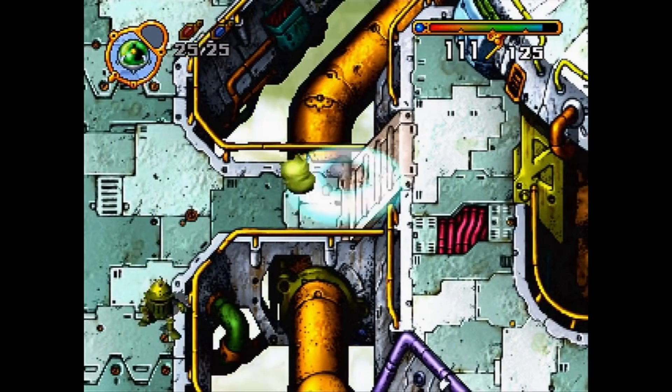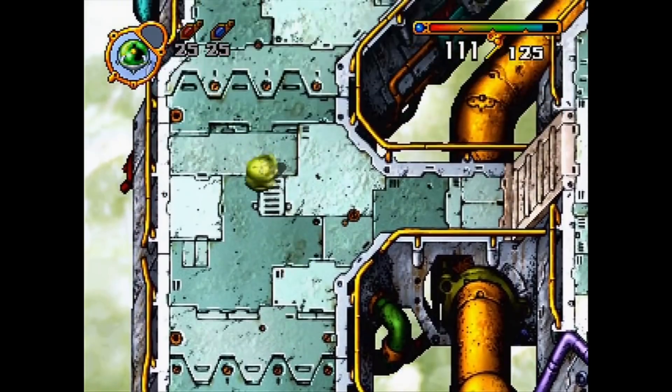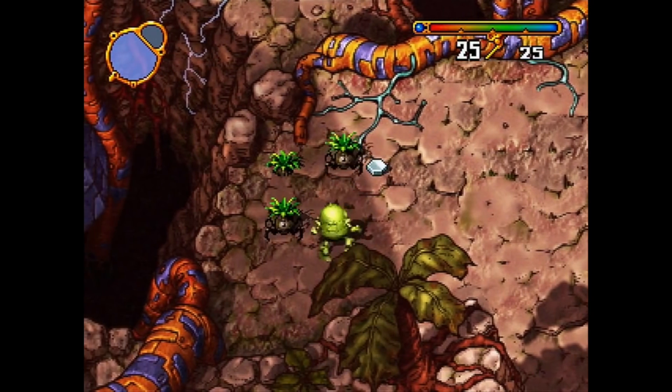Elemental Gimmick Gear is an action RPG that sees players assuming the role of a man named Leon. The narrative presented is surprisingly deep, and is subject to many twists and turns along the way, which help keep the player engaged.